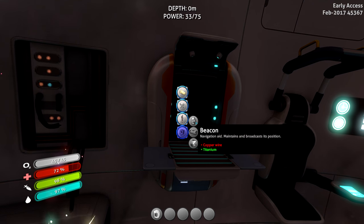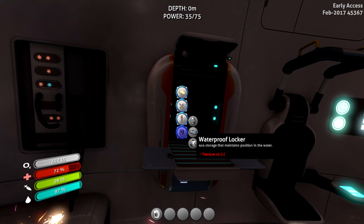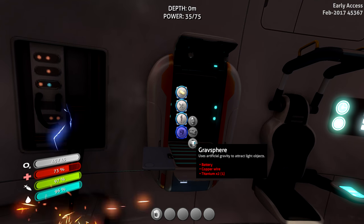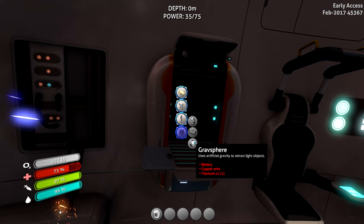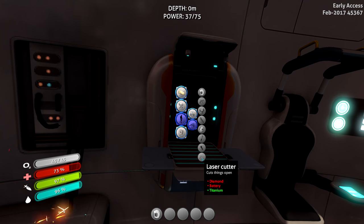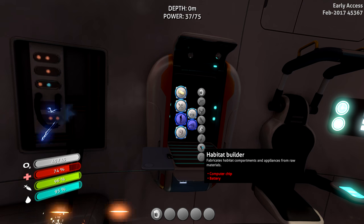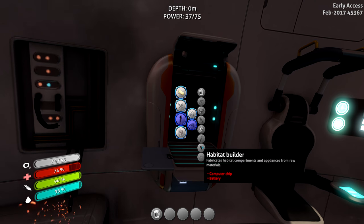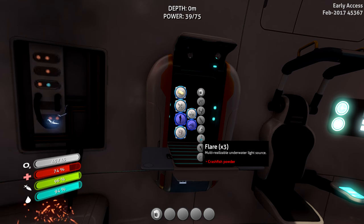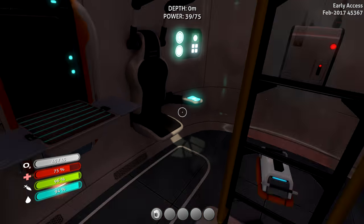Let me look through the stuff we can make. Beacon — maintains and broadcasts position, presumably for placing near points of interest. We've made a locker. A grav sphere — uses artificial gravity to attract light objects, like a gravity gun from Half-Life. Copper wire — need to look out for that. Laser cutter needs diamond, battery, titanium. Habitat builder fabricates habitat compartments and appliances from raw materials — I'm guessing that's going to be important. I'm tempted to just go and explore a little and try out the scanner.